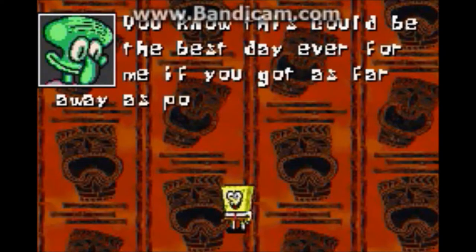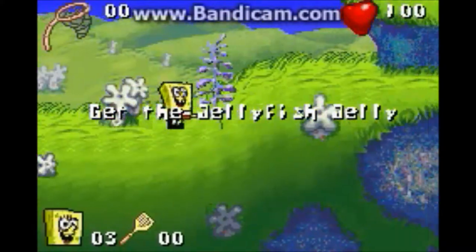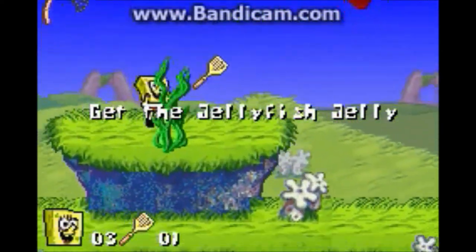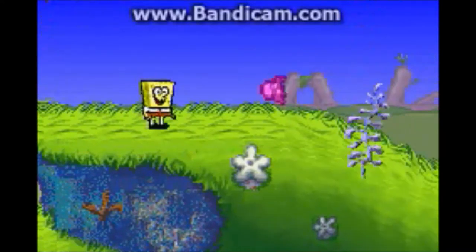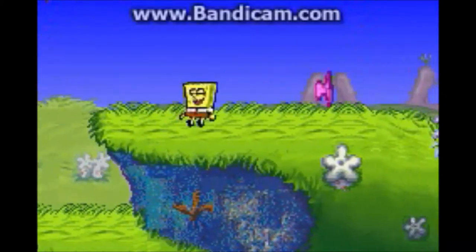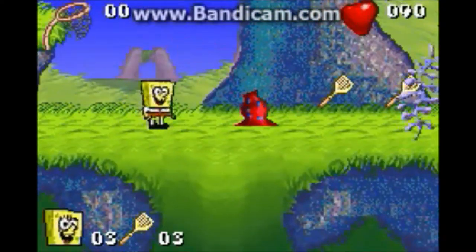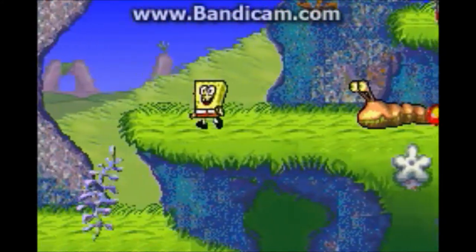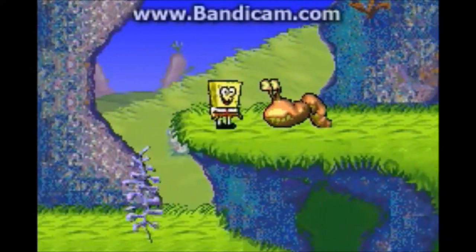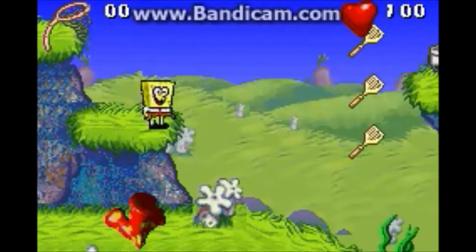So this game uses passwords, but I'll be saving states instead — only at the end of every level, not mid-level. What a way to start off — get hit by the first enemy. Here we've got a jellyfish; pressing R allows you to catch them, and just press B to throw them. There are a lot of enemies we'll come across and I'll try to give brief descriptions. So this is the sea slug — you can either use your pounce attack, your glove, or jellyfish to beat them.